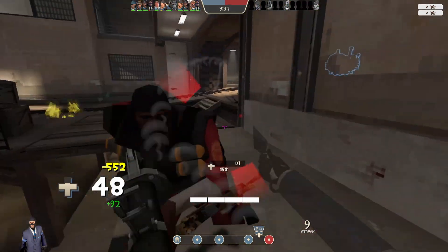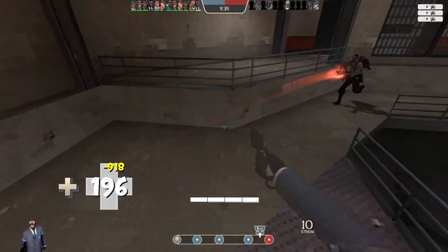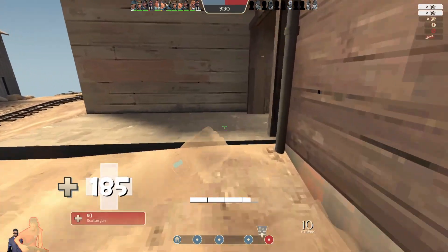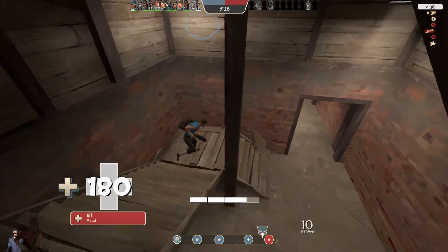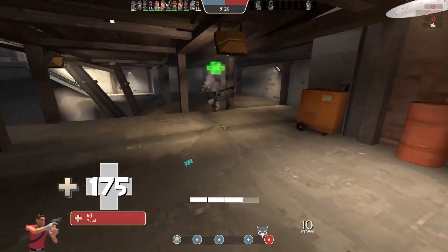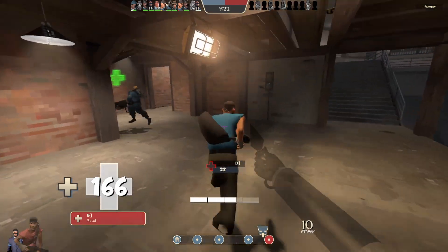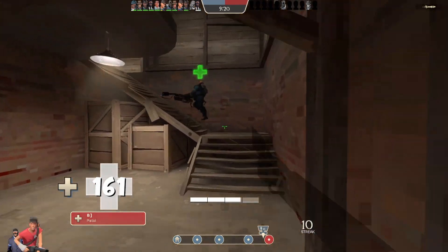Coming off that ledge, you might notice that I didn't take fall damage. I did that by crouching and sliding off. That kind of reduces your center of gravity and allows you to avoid taking fall damage at certain points on certain maps. In that case it let me get those steps.